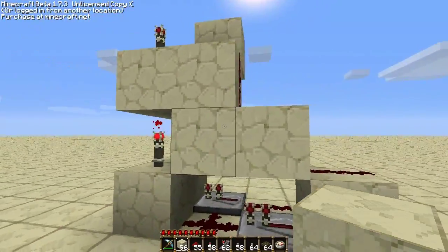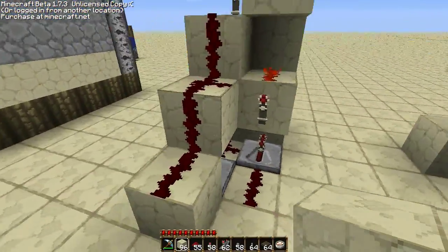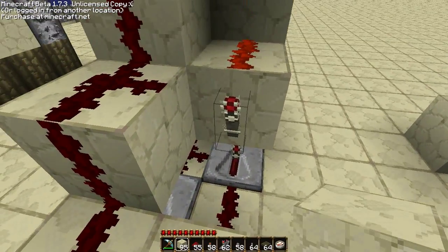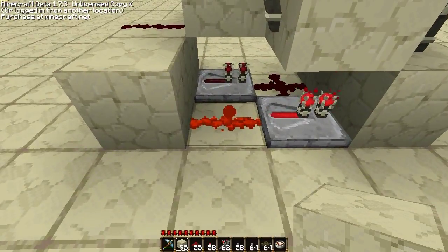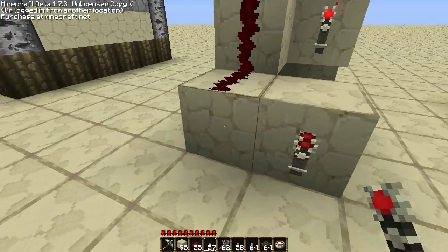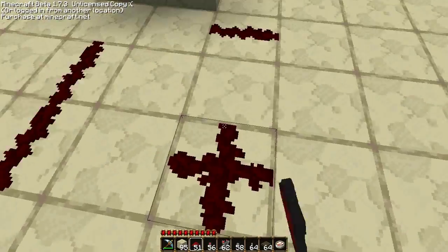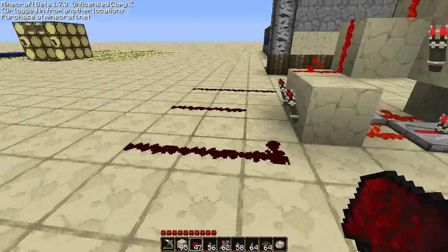This design is based off of this module, which includes two RS NOR latches — one module, two RS NOR latches. From here we want our outputs to come out. We put a block there so the torch activates that dust. If I put a redstone torch here, it turns it off. We can do the same thing with the other one — if we turn this one off, it also turns that torch off. So these are our outputs; they can go different directions depending on how many modules you have.